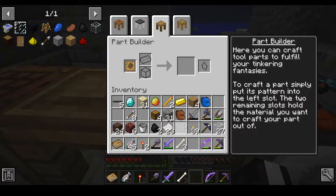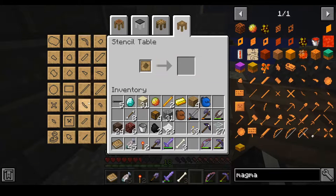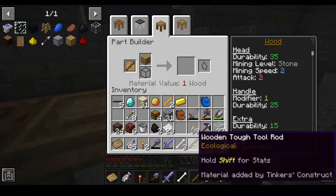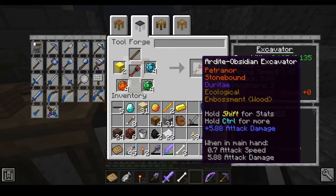Now we're about to emboss our tool — we're going to use the stencil here, and then choose what part we're going to emboss, probably the handle. Ecological — we can go ahead and place that on there and now we have the embossment on it. Wonderful.